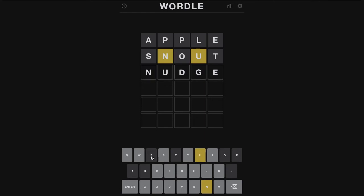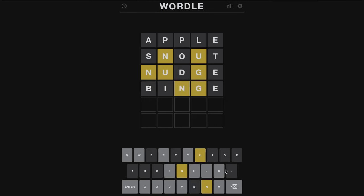Let's try nudge. Now I know it includes an E, which is already grayed out, but at least it may give us some more information. Okay, we've got a G in there too. This probably isn't the smartest way to go, but let's try binge — see if it gives us any information. Now we know that B and I aren't in the word, so that gave us something.